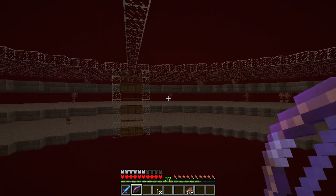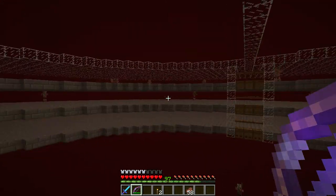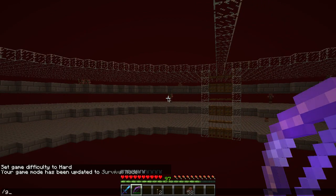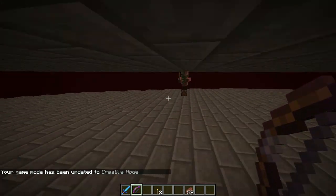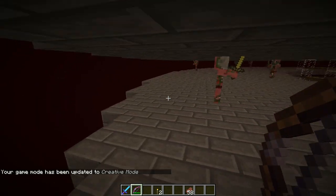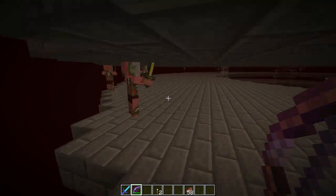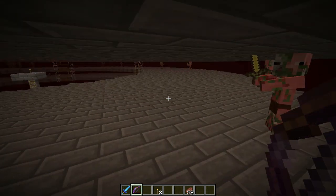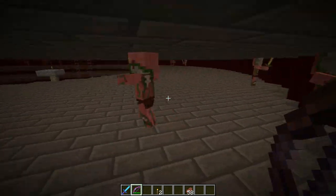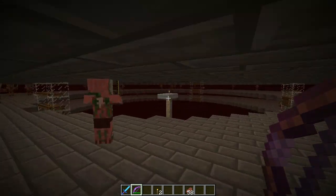But one thing I noticed — I've got a few guys standing back in the back over here. If I go into creative mode and fly up over to these guys, notice they're standing on the back edge. That's because the size of the ring here gives them a spot that's just far enough away from me that they're in that zone where mobs just kind of sit and stay.